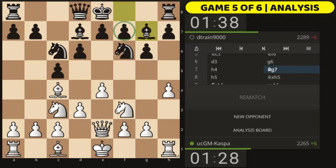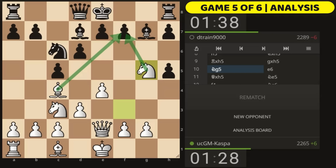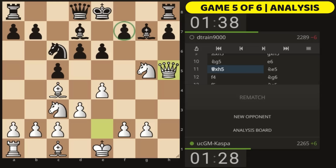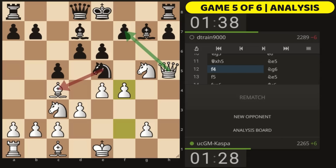Bishop g7 was played. Against this kind of setup I like playing pawn to h5 because I want to sacrifice my rook and open up the kingside — this is approved by Stockfish by the way. Knight g5 is what I played next, putting more pressure. If Black had foolishly castled short I was going to play Queen takes h5 and probably mate on h7, but that didn't happen. My opponent played pawn to e6, after which I gladly took on h5, threatening mate in one. Knight e5 was played stopping this and attacking my bishop, but I played pawn to a4.